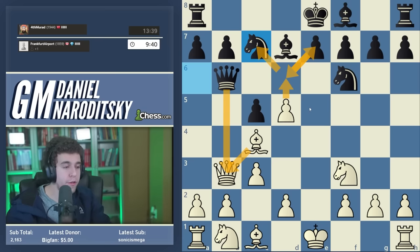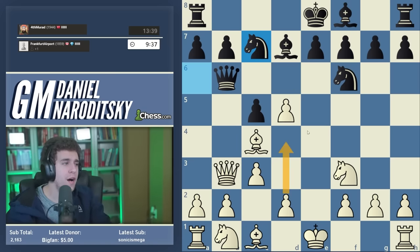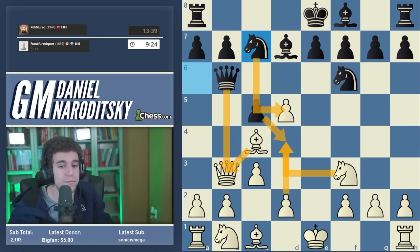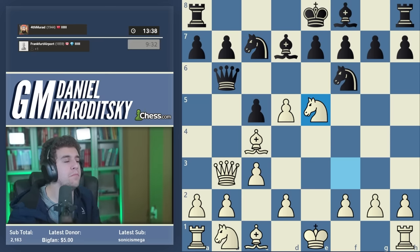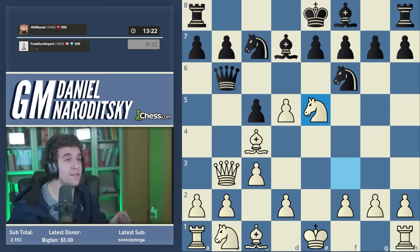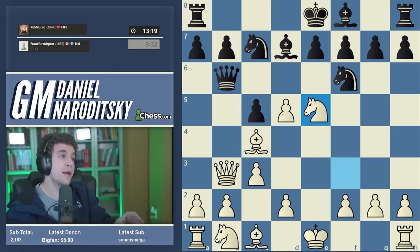The move I've been hinting at is g5 — to go after the bishop pair. You might say: is the bishop pair really that important in the endgame? I'll try to prove that it is. Our possession of an uncontested light-squared bishop is going to yield dividends. I will admit I'm not positive this is the right approach, but it's pretty risk-free — we're essentially forcing a slightly better endgame, and there are worse things in life than that.